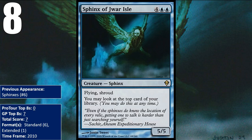At number eight, we have Sphinx of Jwar Isle. It's the kind of card that control decks want to try to win with — hard to remove thanks to Shroud, and it hits hard in the air. It also has the added value of allowing you a little bit more information about what the top card of your library is, while also not letting your opponent know what it is. You're the only one who can look at it.